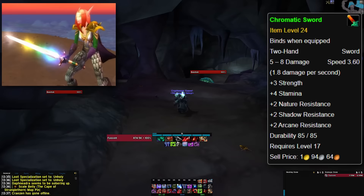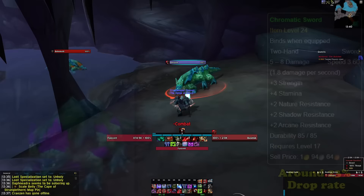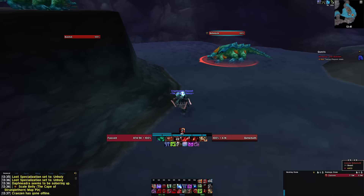First up on our list at number 20 is the Chromatic Sword. This sword is the only open-world drop on this list, and is desirable for its unique weapon glow, which has a vaguely rainbow theme. The Chromatic Sword was added to the game in Vanilla, and its only source is from a rare elite basilisk, Scalebelly, in Stranglethorn, from which it has a drop rate of approximately 23%. This remained the case until the Cataclysm expansion, when the Old World was revamped and Stranglethorn was split into two subzones, and the sword was removed entirely from the game, since loot and quests were significantly altered in changing the Old World.